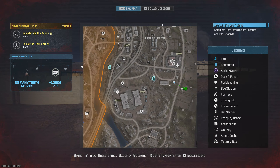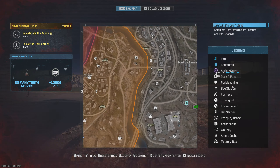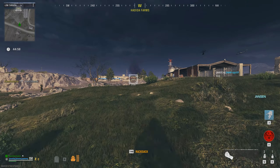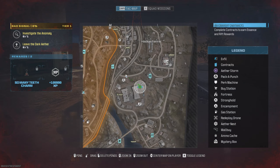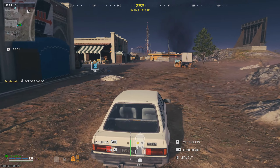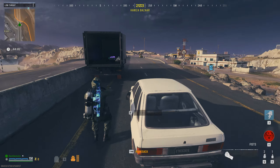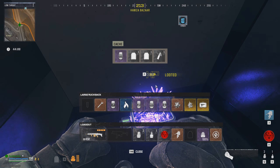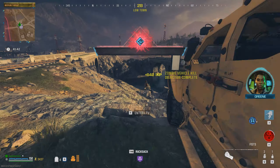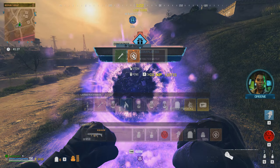As soon as you load in, look for the nearest vehicle, go and grab it, and then look for the nearest cargo contract in tier 2. While you're traveling around between missions, always check any loot caches that you find because you might get lucky with some perks or self-revives. When you're doing the missions, save any self-revives you get because we're going to want to buy those later anyway — if you get them for free that's much better.